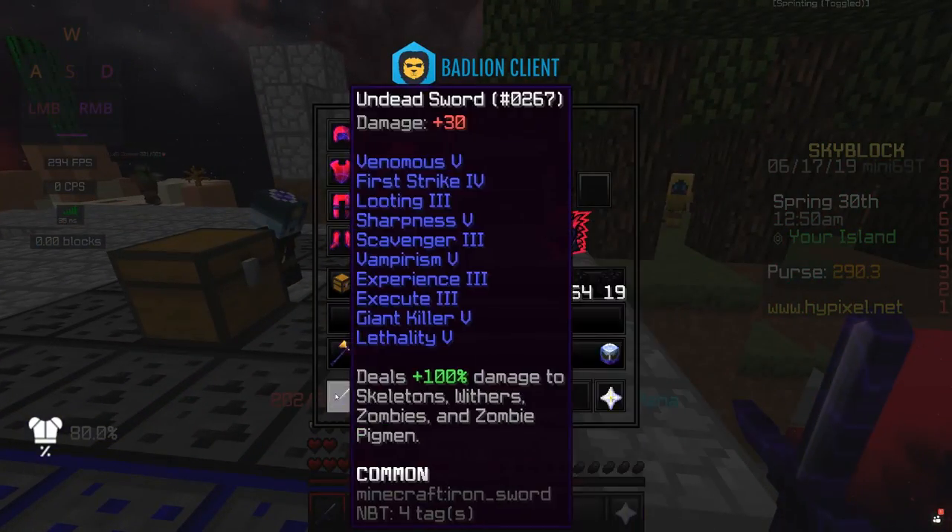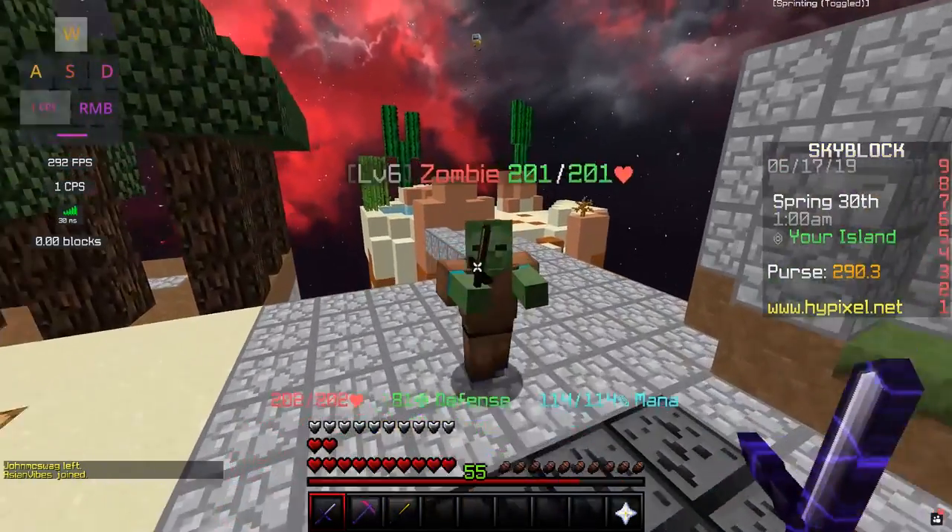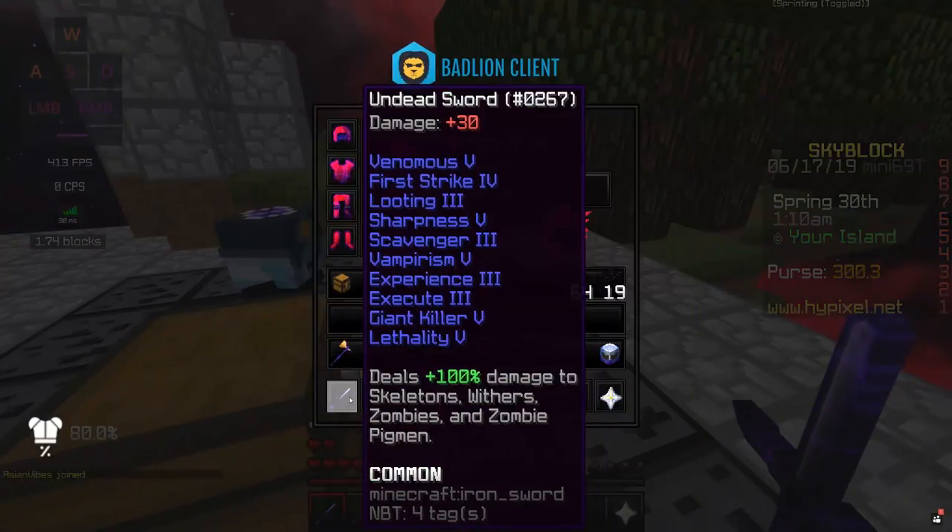Alright, so first of all, what's on our sword? The sword I'm currently using is an undead sword, which I'll show you how to get in a second. It has ten different enchants on it. It has Venomous 5, which is basically just a poison sort of thing. Then there's First Strike 4, which increases your damage on your first strike — you want your first strike to kill them, pretty much, ideally.